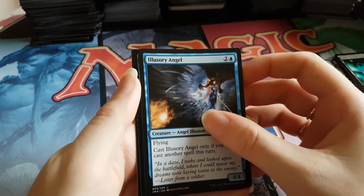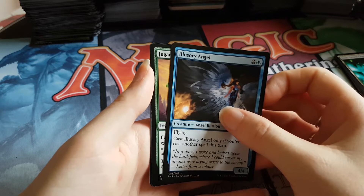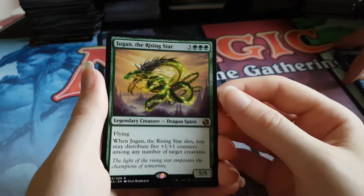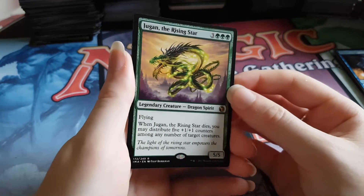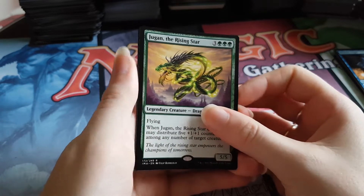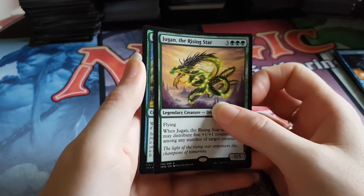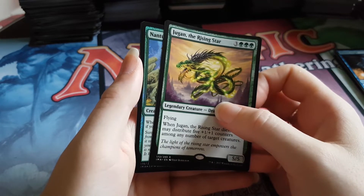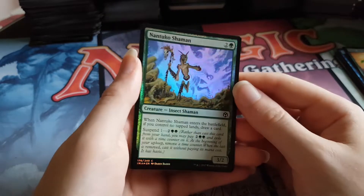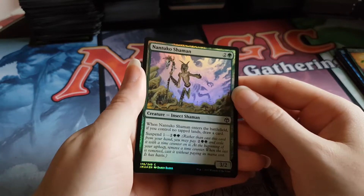It's green — not a good start. Lotus Cobra would be pretty cool, but nope — it's Jugan the Rising Star, one of the dragons from the Kamigawa block. They used to be mythics, now they're only rares and still worthless. We've got a green rare — Nature's Claim — and Nantuko Husk, Nantuko Shaman. Completely garbage pack, literally.